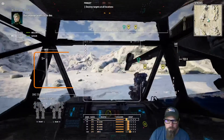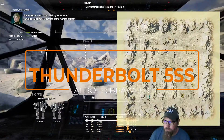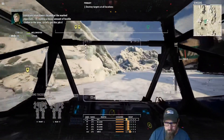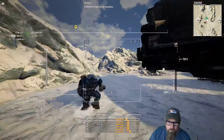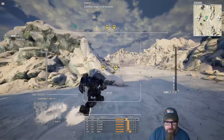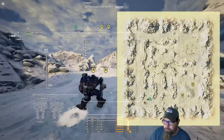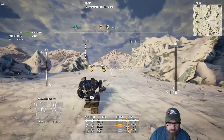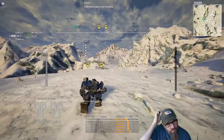Our employer wants us to destroy a number of communication towers located at the marked objectives. There's a heavy amount of hostile chatter in the area, so let's get this job done and get out of here. We're going to just scoot over this way — that was really our only legitimate option. We do need to see about getting some more speed and maybe some specialist types of mechs.